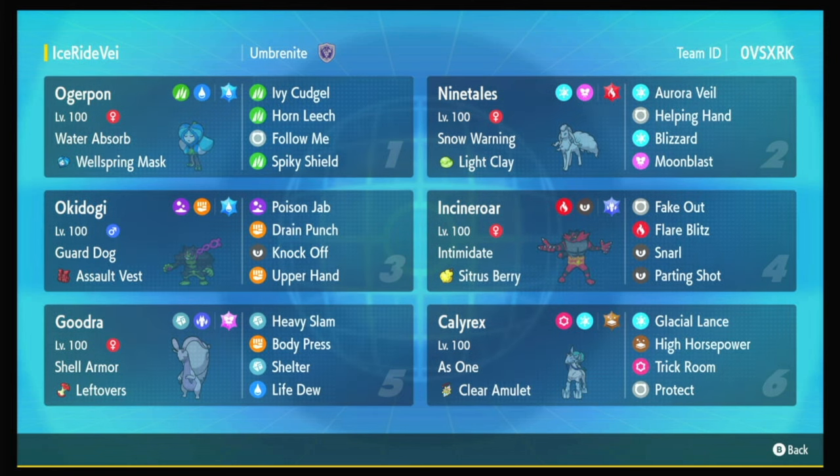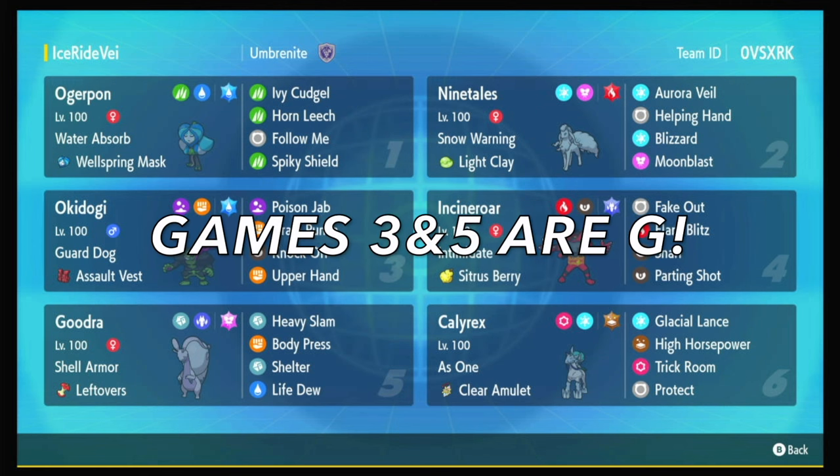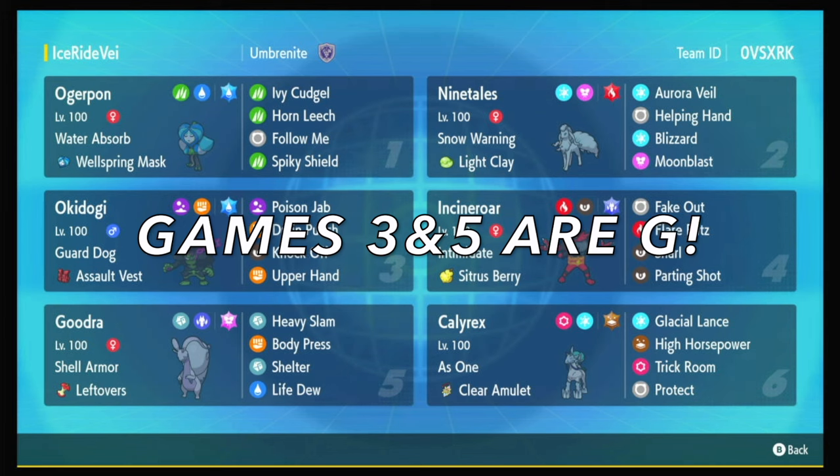This team also has an Okidogi, which is a super cool mon. I ran into it a few times in the last Global Challenge in Regulation F and it just does so well. Guard Dog is a great ability — it's basically Defiant. The set is Poison Jab, Drain Punch, Knock Off, Upper Hand — that covers everything you really need. And then finally, Goodra with Life Dew, so it can actually support Calyrex if you're not sweeping with Goodra — or you can just set up all the Shelters and sweep with Goodra. I'm super excited to play this team. Let's go.